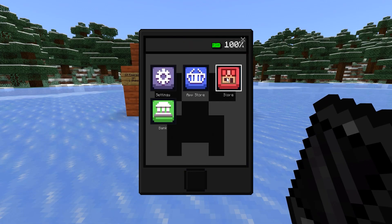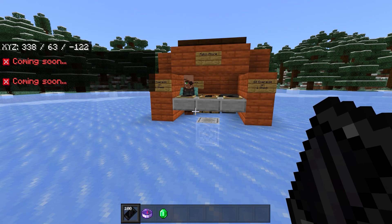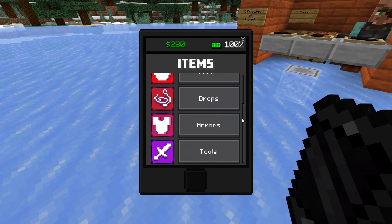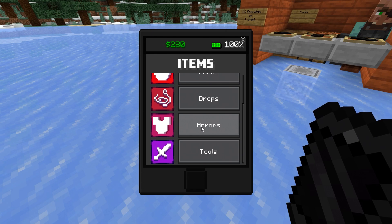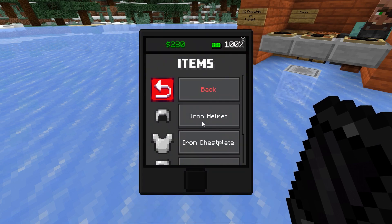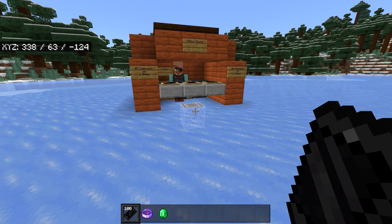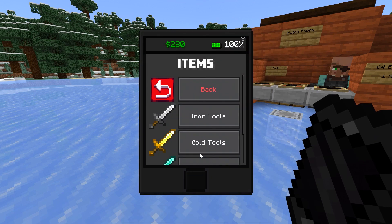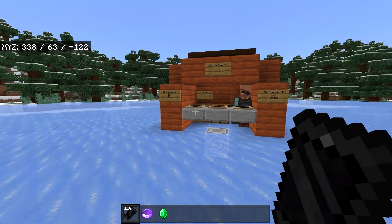We're going to begin with the store. From within the store app, you can purchase items and blocks — however, the blocks section is coming soon. From within the item section, you can purchase food items, all the mob drops, the different armors, and the tools. The only complaint I have is with the armors and tools — it doesn't tell you which each piece is, whereas foods and mob drops do tell you. That definitely needs to be something the creator fixes.